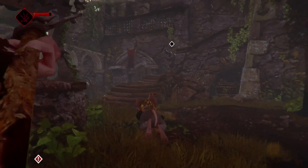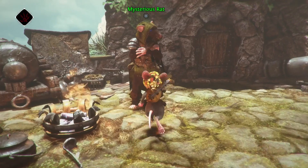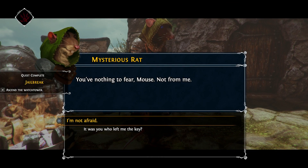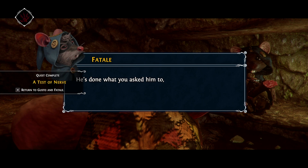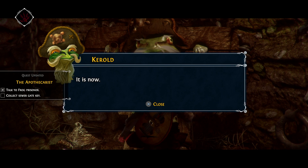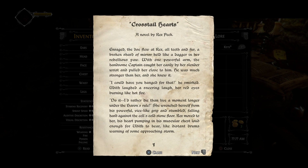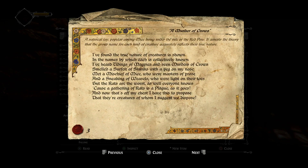Ghost of a Tale follows Tylo as he attempts to solve the mystery of his missing wife and escape the rat-ruled island of Dwindling Heights. Along the way, he will encounter a charming cast of characters who will aid him on his quest. Ghost of a Tale has no voice acting, but this cast of unlikely creatures is written so well that you won't even notice its absence. There were a few occasions when I actually laughed out loud at some of the dialogue. For those that want it, the lore runs deep, presented in footnotes and books spread throughout the world. I typically don't care about this kind of thing in video games, but this one actually made me want to learn more about its captivating world.